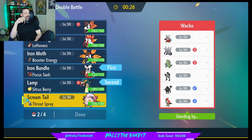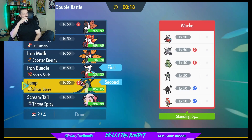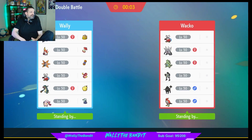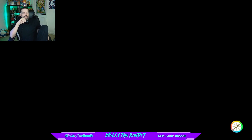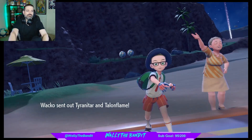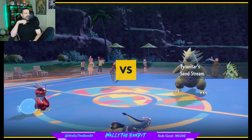Let's start with Bundle, Lamp, and Scream Tail in the back. Bringing Slitherwing in too — let's go for it. I would imagine that's what they're going to go with. Keeping our Talonflame, and Bundle with Electross.